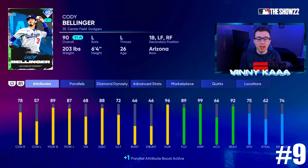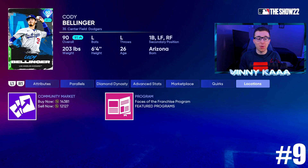Putting Bellinger at number 9: 89 fielding, 99 arm, 66 accuracy, 92 reaction time, 75 speed, 62 steal. It really stinks to put him this low — again, extremely budget friendly like Brian Reynolds, about 12k on the market with a buy order. Great swing though, I love this Bellinger card.